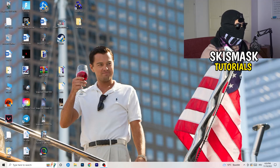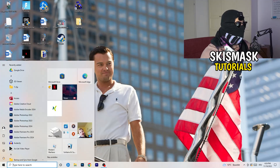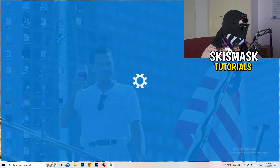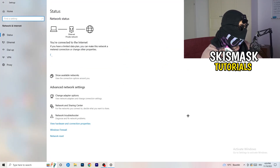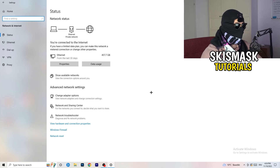Next, go to the bottom-left corner of your screen and click on the Windows symbol, or press the Windows key on your keyboard. Go to Settings and click on the one called Network and Internet. Wait a moment — there are a lot of things you can do here.